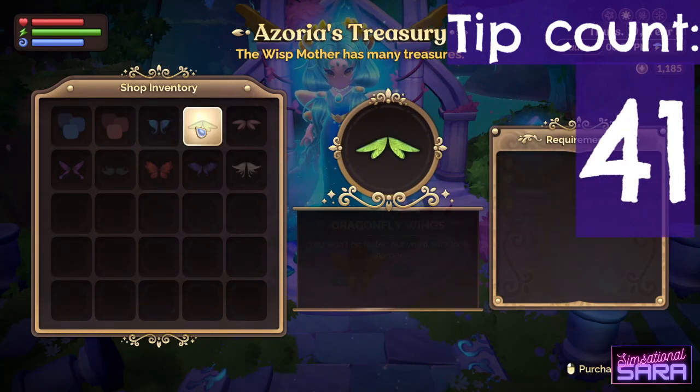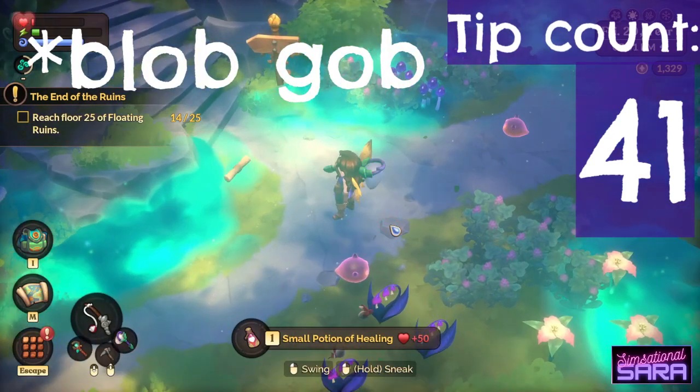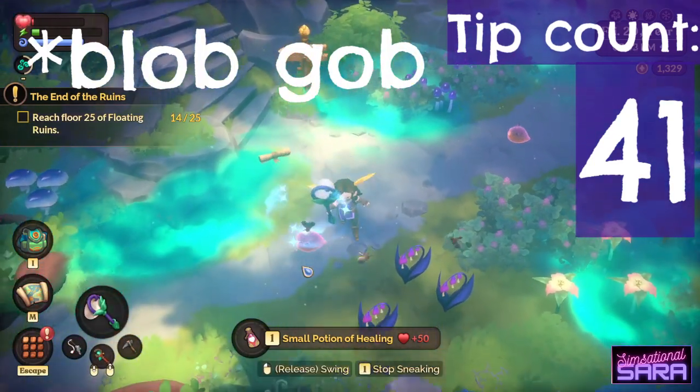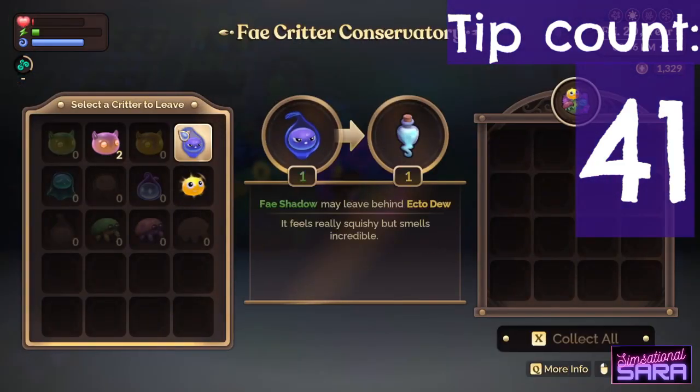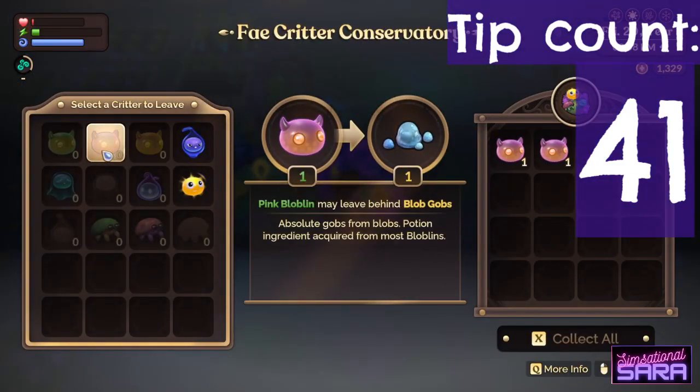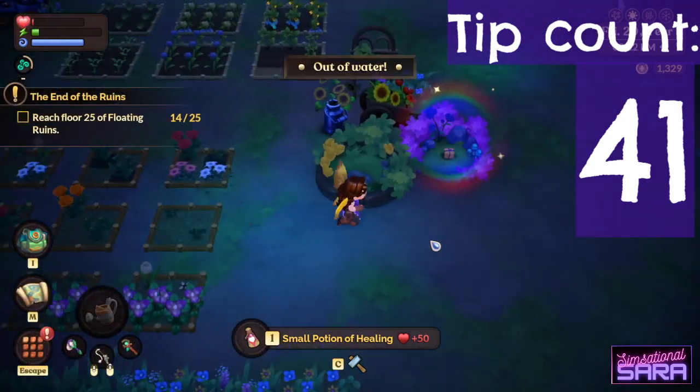You'll need an item called a Blob Glob to craft an important potion during Chapter 5. To get Blob Globs, catch Bloblin in the Fae Realm and leave them in a Fae Conservatory.